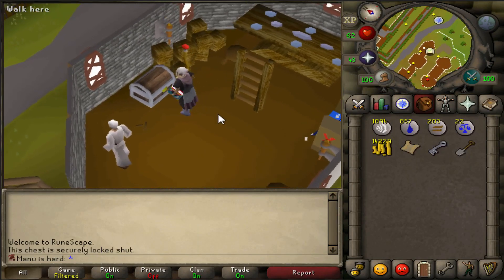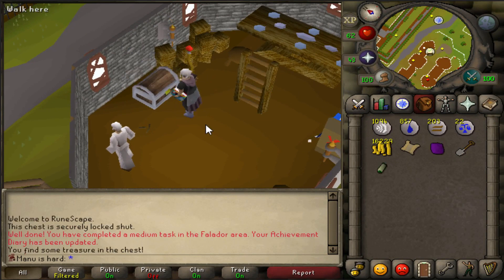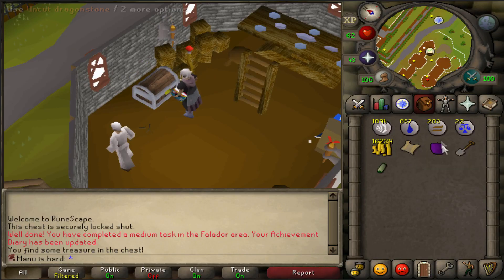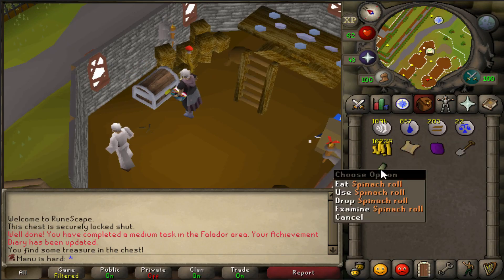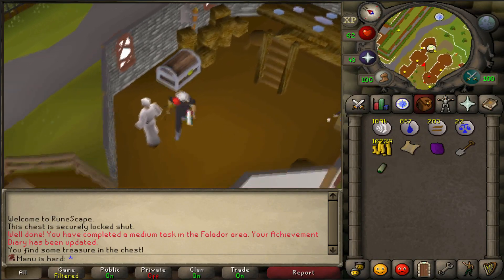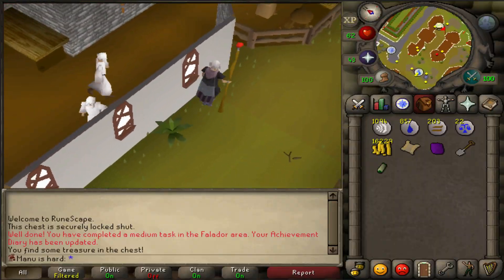Let's open this crystal key - first one on the Hemenster chest, hell yeah, securely locked, that's why we put the key in it. So that is probably the worst loot you can get. You always get a guaranteed Dragonstone, and what did I get? A Dragonstone, a Spinach Roll, and maybe some coins. I can confirm I got 2k coins. Come on man.